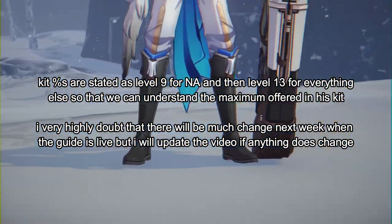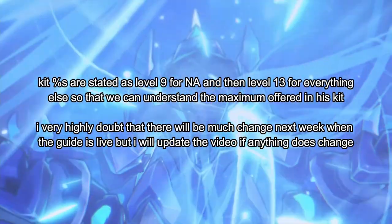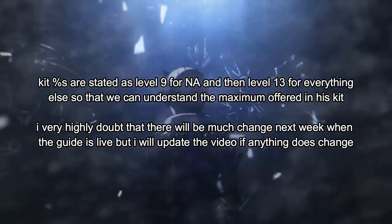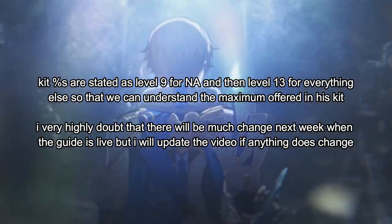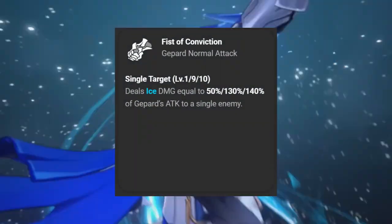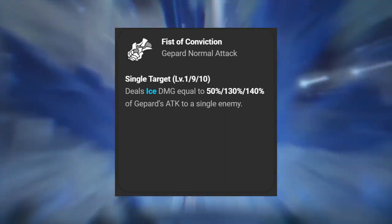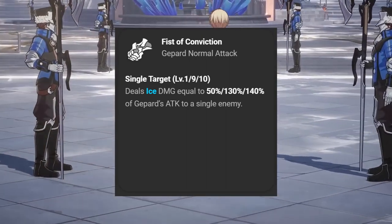All percent modifiers are subject to change on launch next week. I'll say the level 9 and level 13 modifiers because of the maximums with Eidolons, but percentages may change next week — don't worry about it. Running through his kit, let's start with his normal attack, the Fist of Conviction. It's a single target attack dealing 130% of Gepard's attack to a single enemy at level 9. Not much to say on this one — it's your basic attack for skill point generation when he's got nothing else to do.